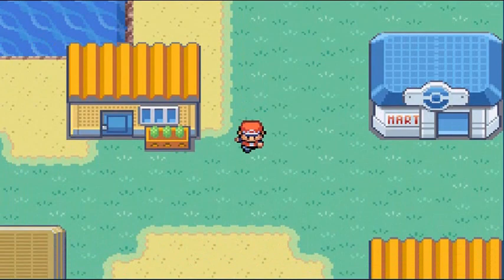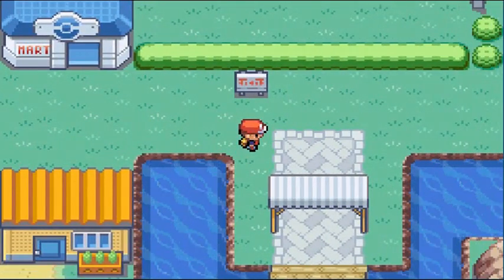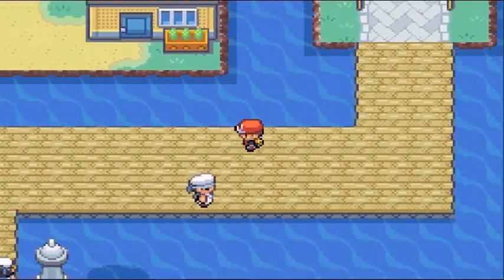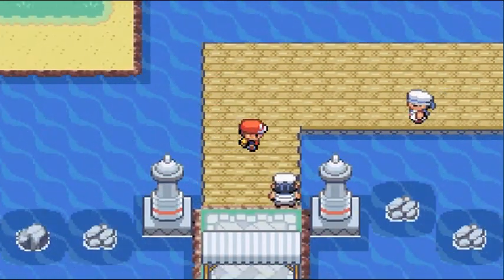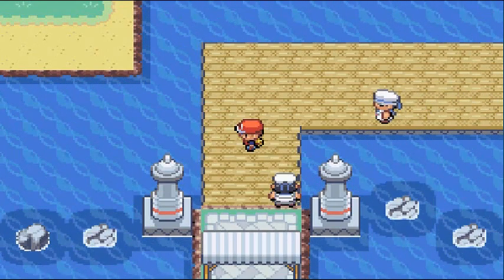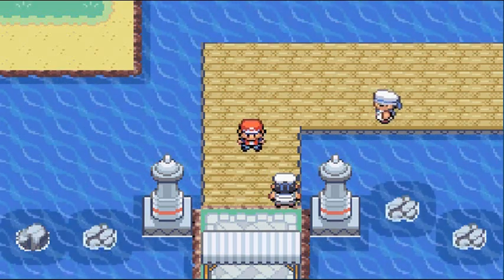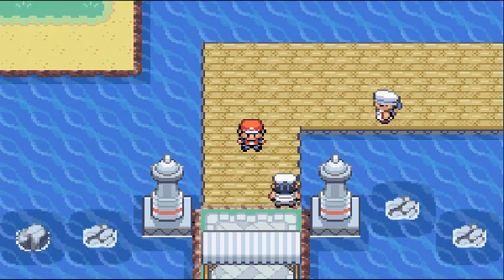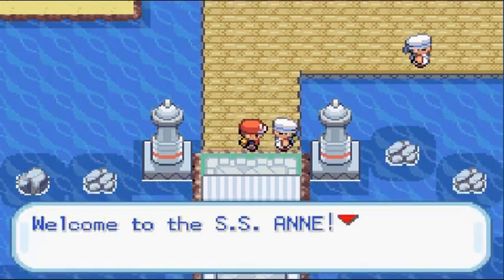I'm a little excited about this. We're going to the SS Anne, just to go to a swanky party and be the badass self that we are. Before we do anything, make sure to buy yourself some healing items, because this place has lots of trainers, lots of people, and lots of status effects.